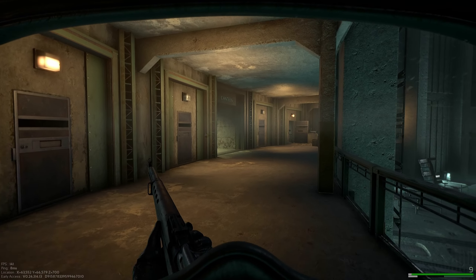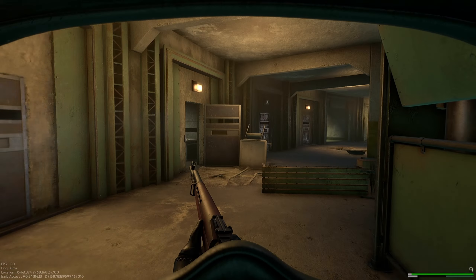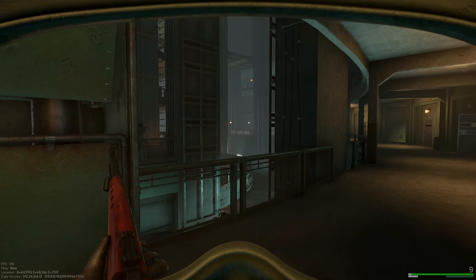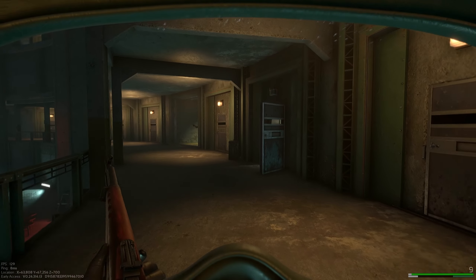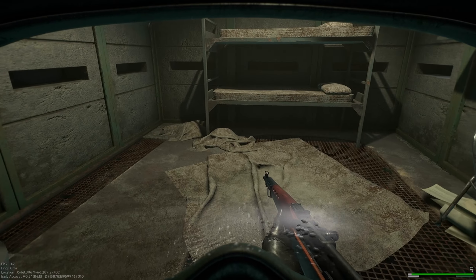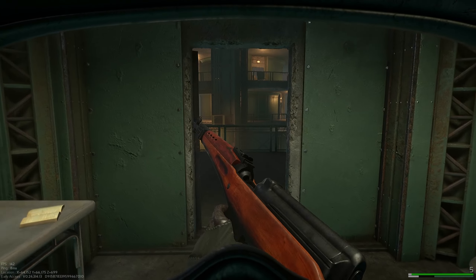The second stash is also in a prison cell. It's on the left hand side of the hallway that brings you to the canteen — this prison cell right here. It's underneath all these dirty sheets. I've already been here, so it's empty too.